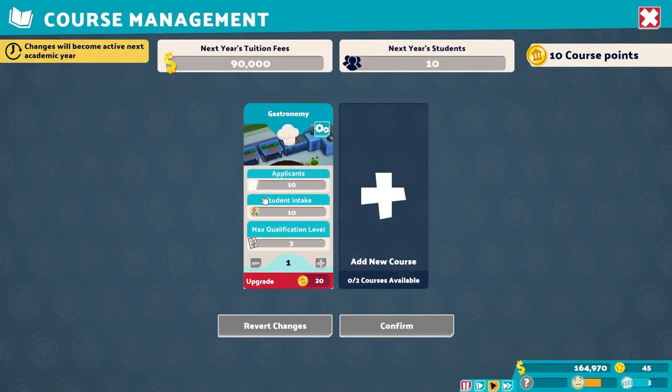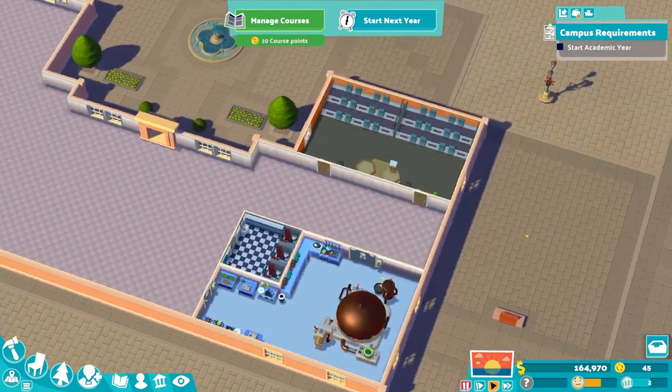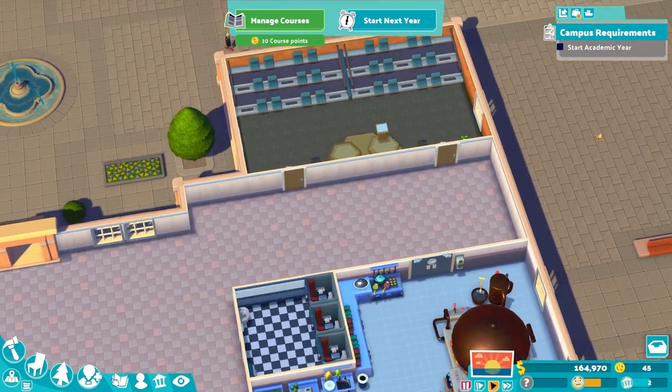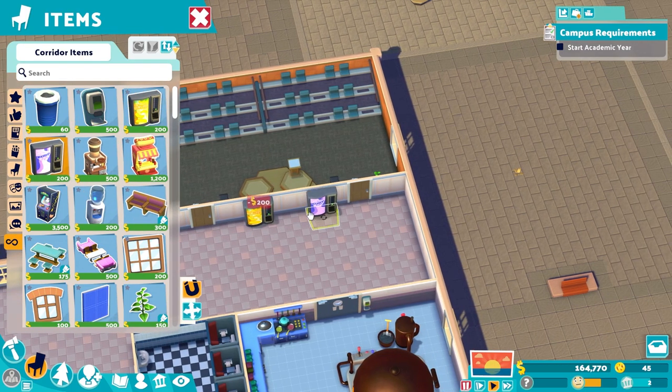Manage courses - I assume we just have gastronomy already clicked. Do we make this into a food and drink spot as well? That's probably not a terrible idea, is it? Let's have a look - not a big one, just a small one.